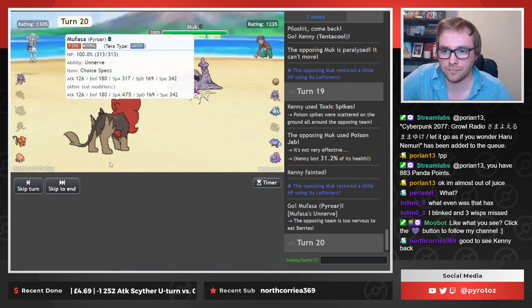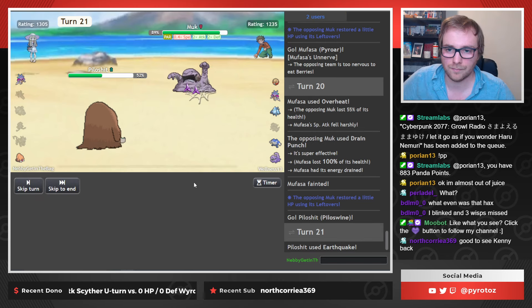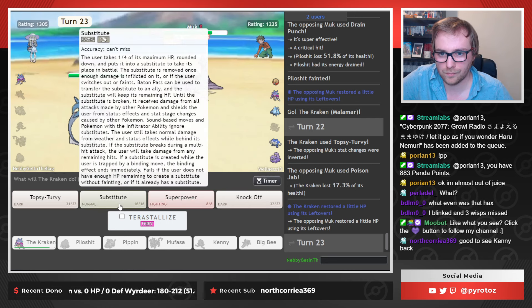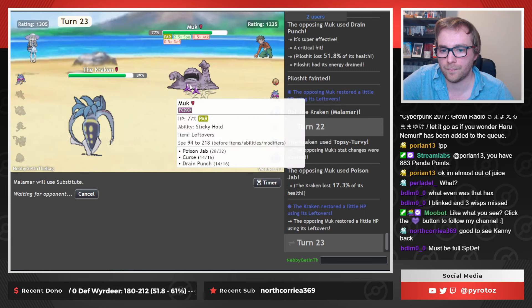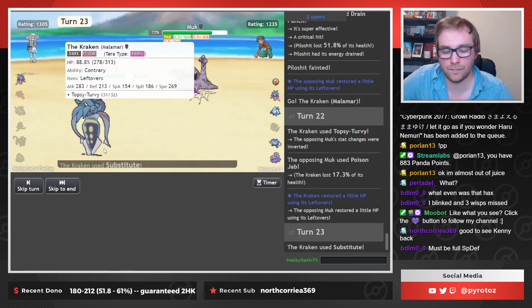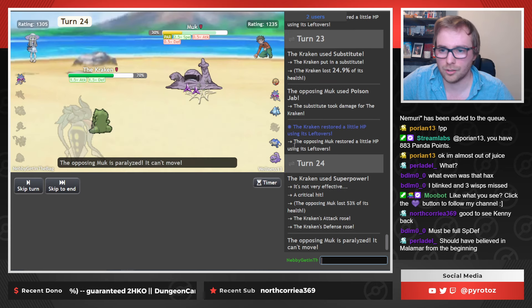I'll probably just go to this thing. Shit damage — what? This is really terrible. And now he's got a million speed. Yeah, that's full speed. Although hilariously we now take anything behind a sub. So now we can just do this. I think everything else should be alright — I'm not too worried about Electrode. I shouldn't have doubted Malamar, honestly.